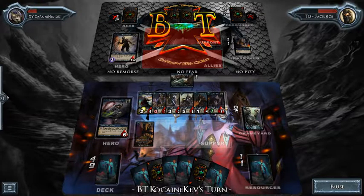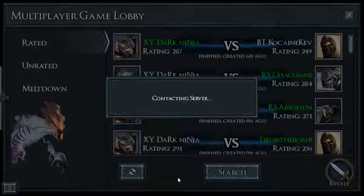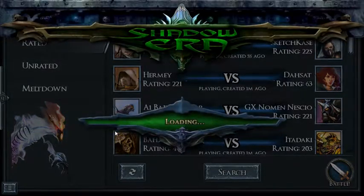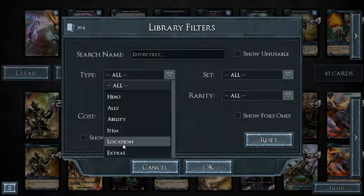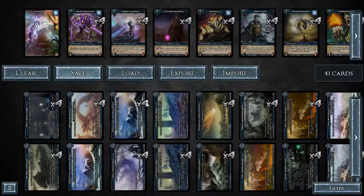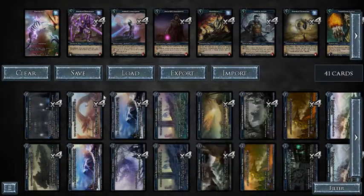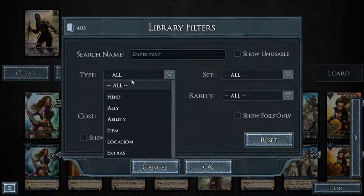That was an interesting game — we got to see some stuff you don't normally see. Let's take a closer look at that location for those not familiar with it. Going to filter by location in the deck builder. There it is: when an item or attachment is destroyed it is exiled, and target friendly ally is returned to your hand. So he was able to use that with Coercion — at the time it was a friendly ally because it was on his side of the board, so he steals that ally and puts it back in his hand.